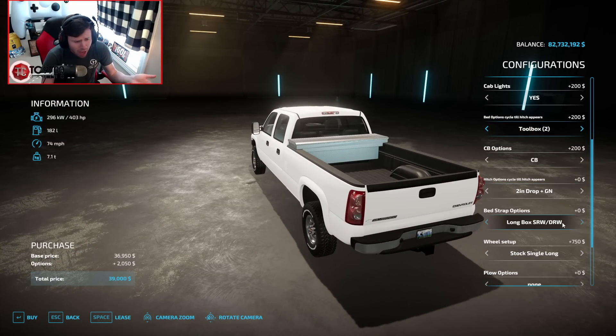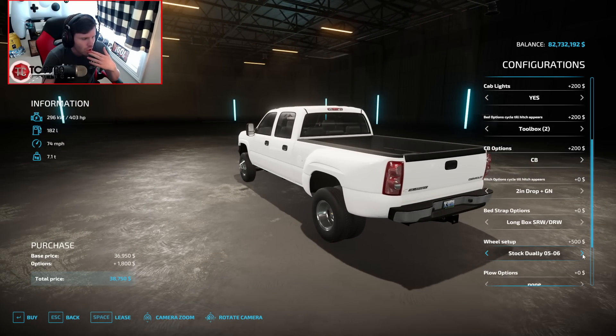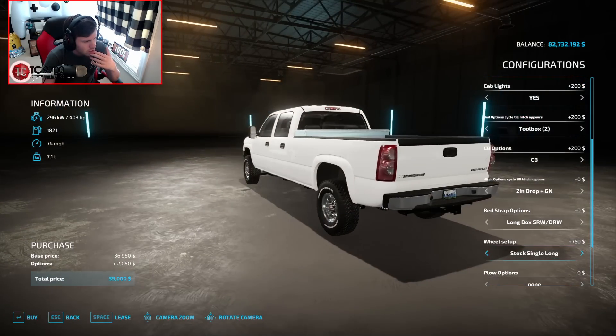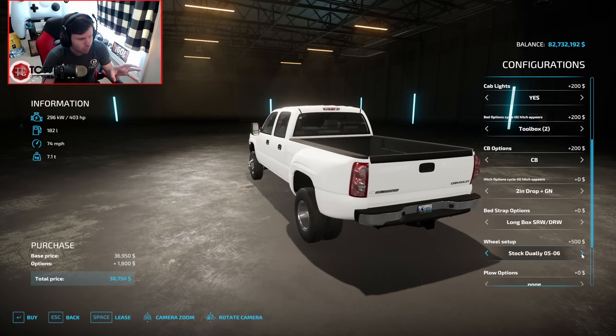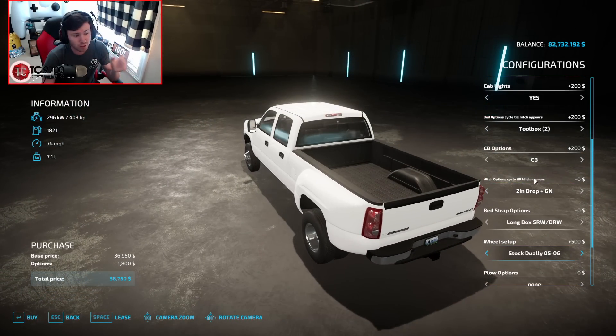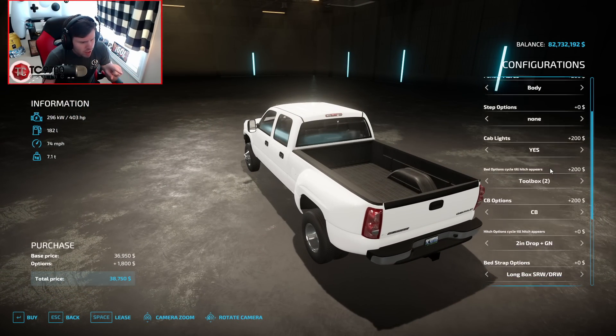Bed strap options: stock single long, stock dually, dually 05 to 06, single long. We'll fully build this thing out — we'll do dually 05 to 06. This thing is gonna be fully freaking built. So let's go back up now to option set 3 for the options for this build.